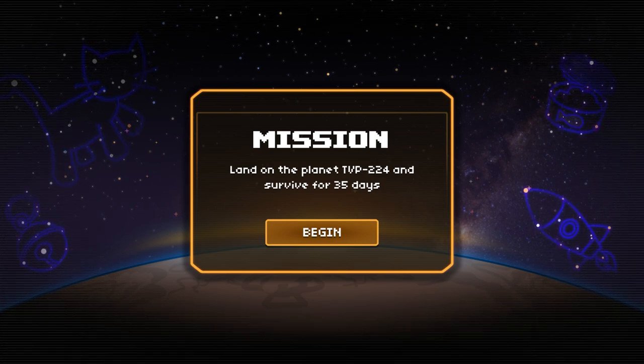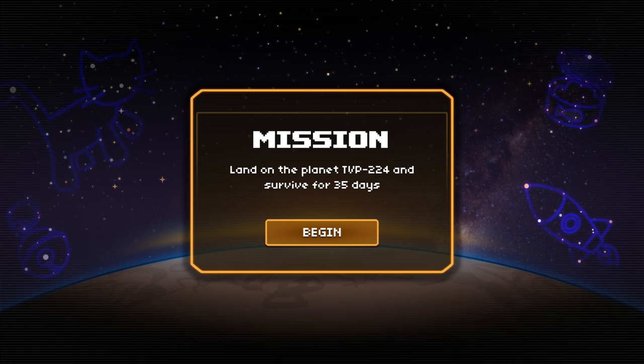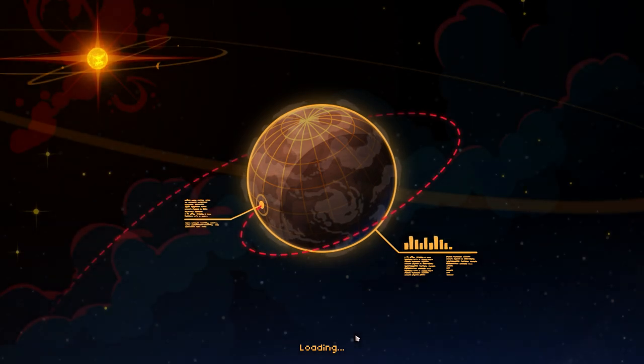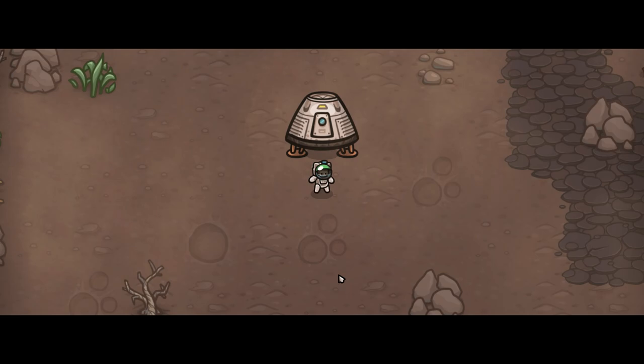So the mission is to land on the planet TVP-224 and survive for at least 35 days. We have our orbit and approach locked in, and there we go — we have now landed.